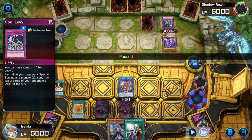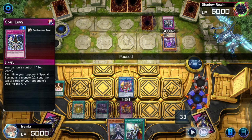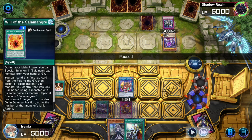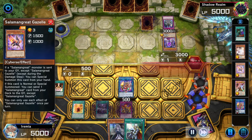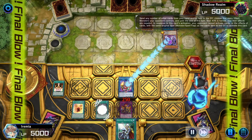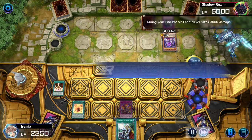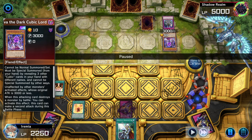Soul Levy: each time your opponent special summons a monster, send the top three cards of your opponent's deck to the graveyard. We are playing Yu-Gi-Oh in 2024, so we summon pretty much all the time — this is actually gonna drain our deck quite quickly. Will of the Salamangreat summoned back Bale Inks, and they conveniently milled a copy of Gazelle for us, which is really nice. Doesn't actually matter as far as Crimson Nova because we have our Forbidden Droplet and it can't attack again because it's negated. So we are going down on life points here. Normally they would actually kill us there, because at the end of the turn Crimson Nova deals both players 3,000 damage — so that Droplet is really coming in clutch.